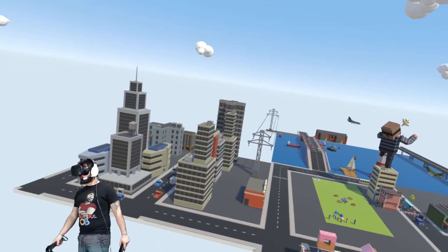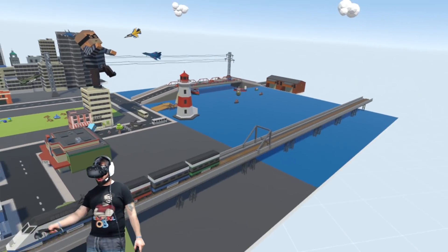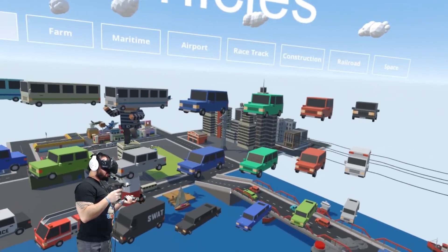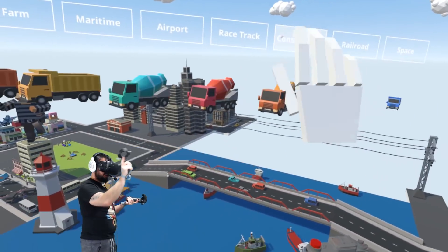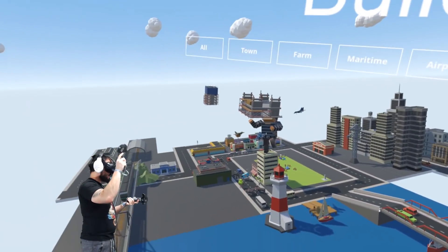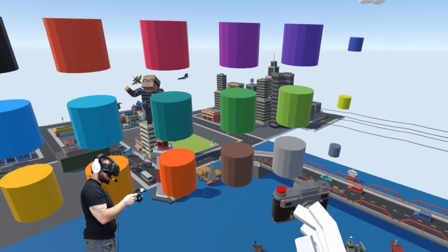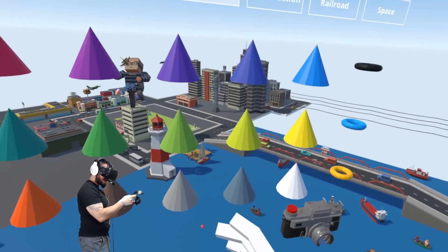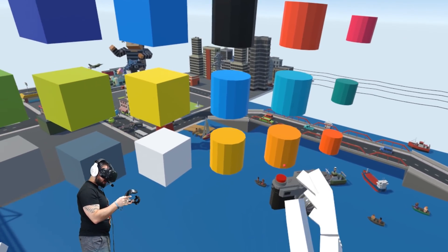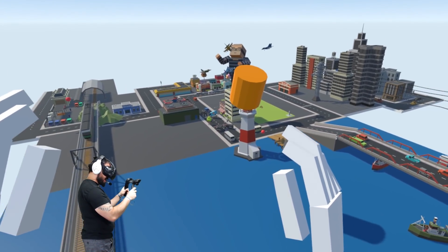Now we get into the nitty-gritty - the hard part. Building a giant sea monster coming out of the water, maybe crawling on the bridge - that'd be really cool. The only problem is there's no pre-made sea monster that I know of, so we have to build it out of parts. If we go to primitive shapes there's a lot of pieces we can use. I'm thinking maybe an orange octopus coming out of the water.